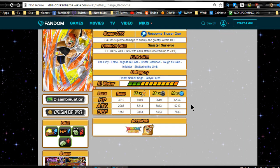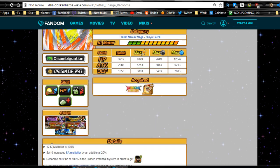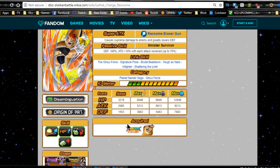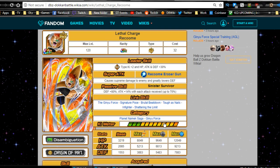Link skills are Ginyu Force Signature Pose, Brutal Beatdown, Toughest Nails, In-Fighter, and Shattering the Limit. Categories are Planet Namek Saga, Ginyu, and Ginyu Force. Max unlocked potential is HP of 12,049, attack of 9,213, and defense of 7,883, with a 12 Ki multiplier of 135. When you get him to super attack level 10 — which you want to do before you Dokkan awaken him — his super attack multiplier does an additional 20% damage.